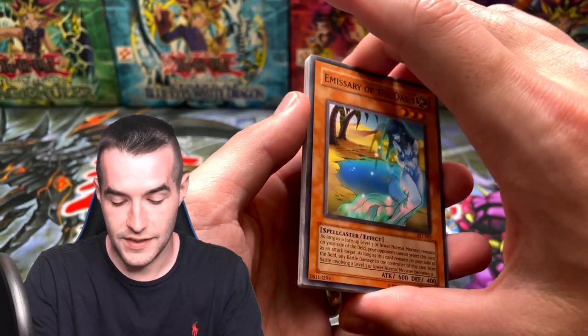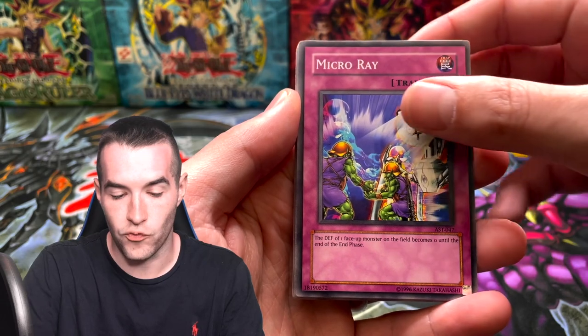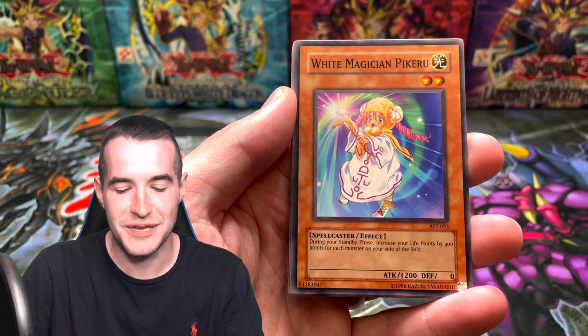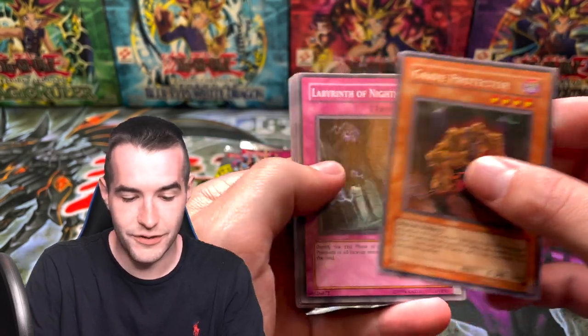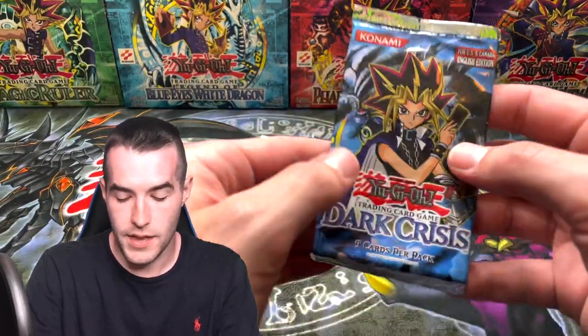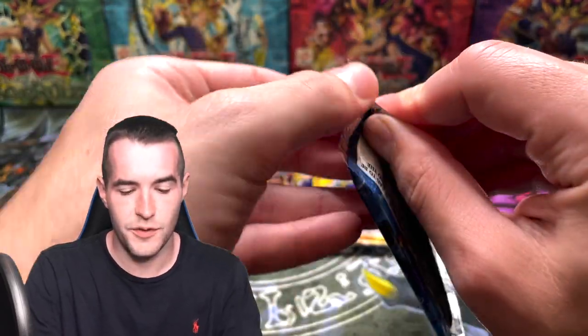We have an Emissary of the Oasis, Micro Ray, Disc Fighter, White Magician Pikeru, and a Grave Protector — 2000 defense. Protector of the Sanctuary. Okay. Ancient Sanctuary wasn't the best — did we even pull a foil? I don't think we did. So it wasn't the best for us. But that's okay. On to Dark Crisis — we have done okay with Dark Crisis, not our best one either. Let's see if we can end it with a good one here.